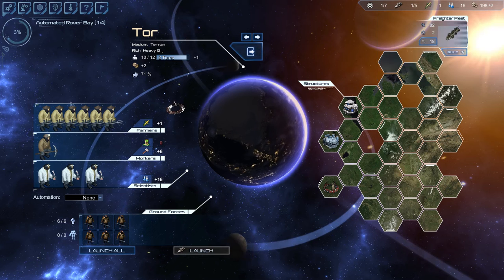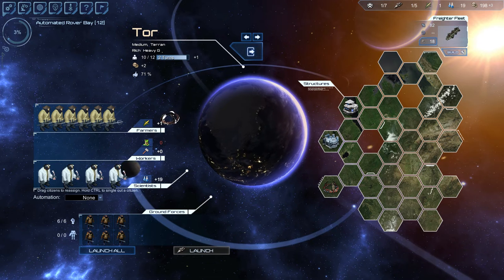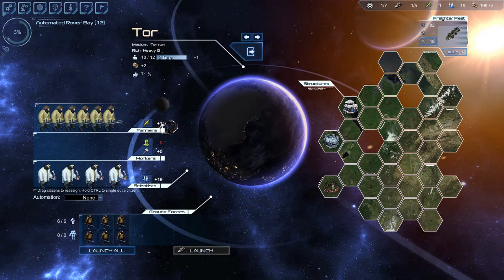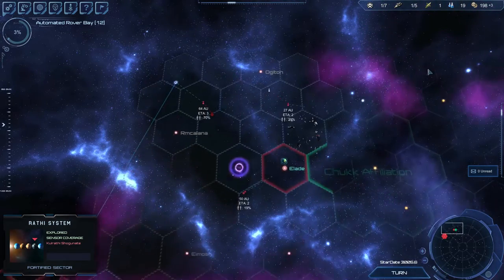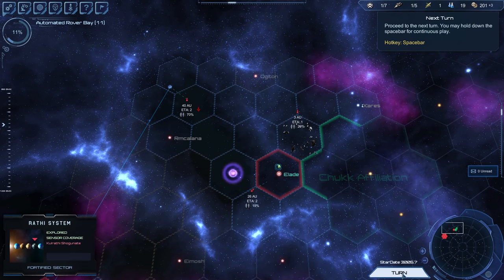The fleet freighter would take 14 turns, but the rover bay has me at 12. Let's go all in on getting the rover bay — I want it ASAP. I'm getting close to refueling, and by the way, the closer you are to it the faster it builds. So I would have the advantage if we were both trying to build stations there at the same time.